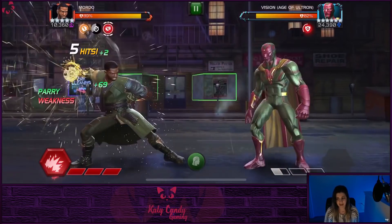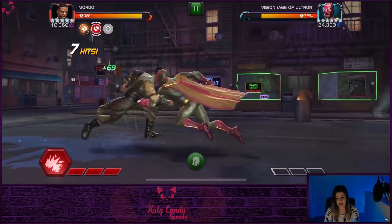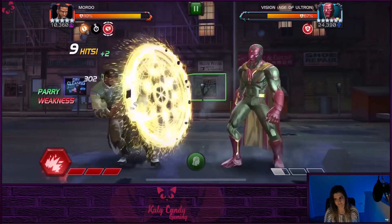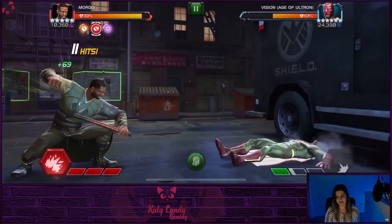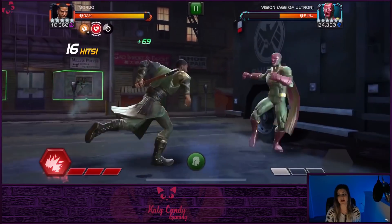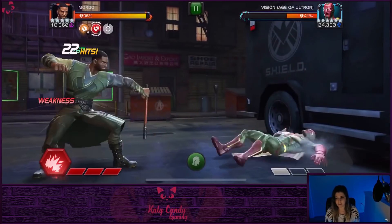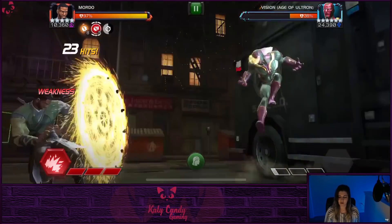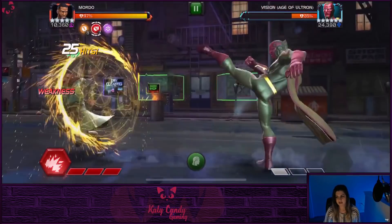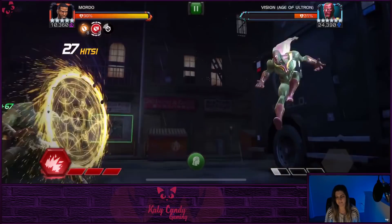Looking at Mordo now — Mordo stacks a lot of furies too, but his are capped at 10. You just hold the heavy, and furies are a lot of where Mordo's damage comes from. Most people don't play Mordo offensively, so this synergy isn't the best for him. But basically anybody relying on furies benefits — maybe even Medusa to make her living strands last longer. Nick himself gains furies off tactical charges, converting 20 into a permanent fury. Overall, I give this one three Nick Furies out of five.